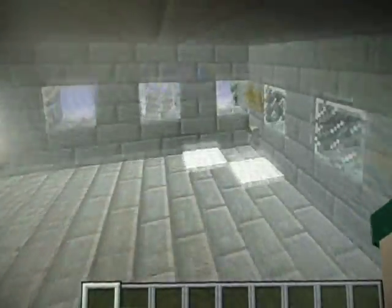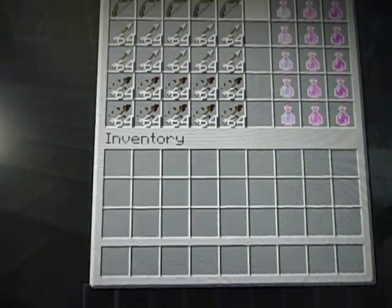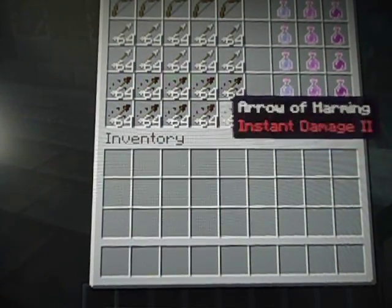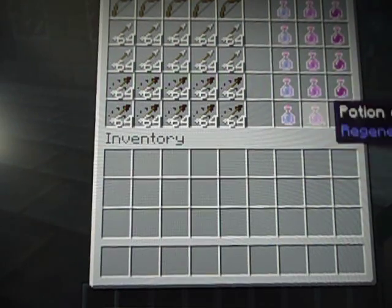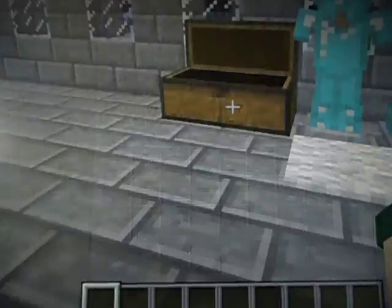So if you go inside here, this is just like a normal PvP base. Armor, swords, bows, arrows, instantaneous damage too. Swiftness, regeneration, strength too.